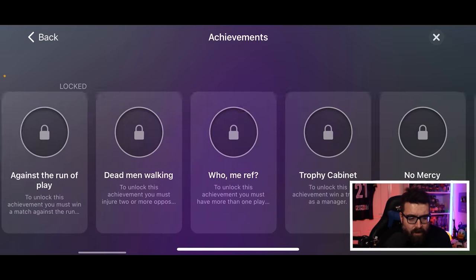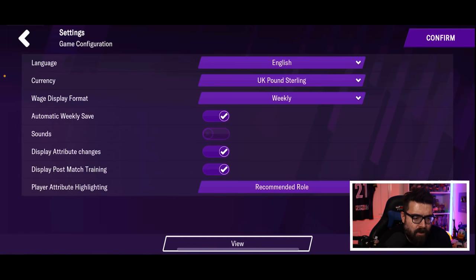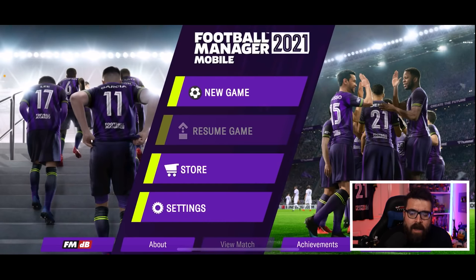We've still got the link to FMDB at the bottom there as well. What we're all looking for is what's new, and there are a few bits that are new in the game this year. Particularly they've added new leagues and also changes to tactics, changes to dynamics. The dynamic stuff from the main game is now in FM mobile, and also some changes to the player interaction stuff as well.